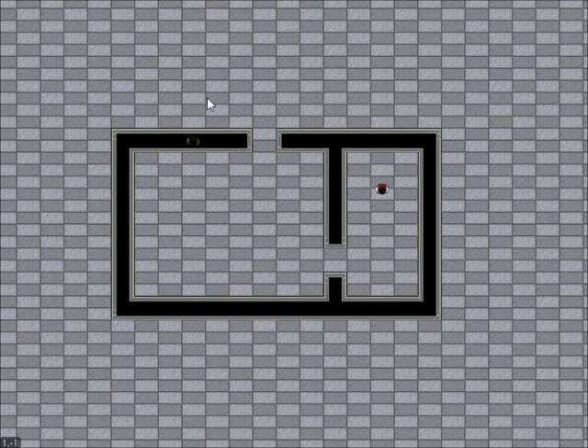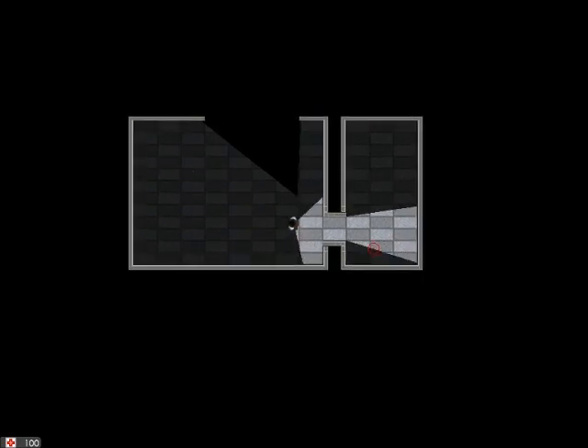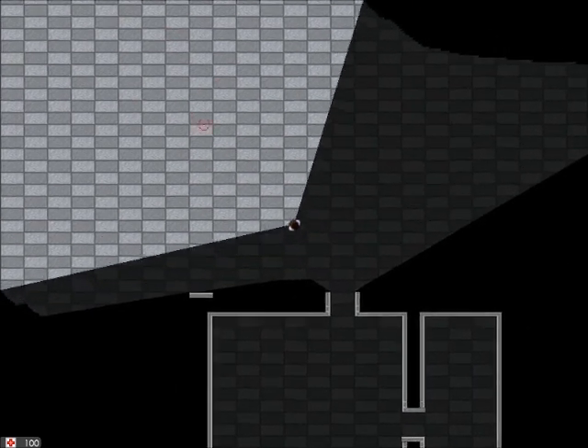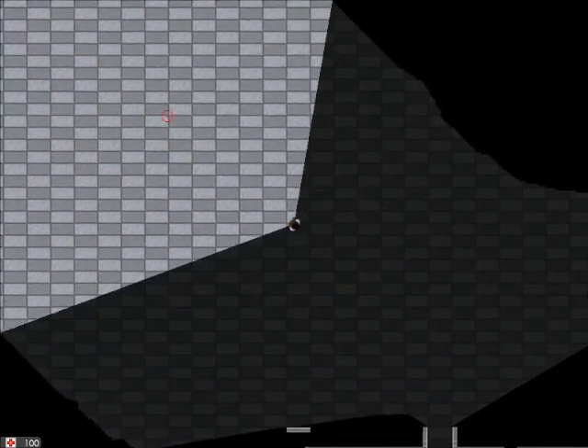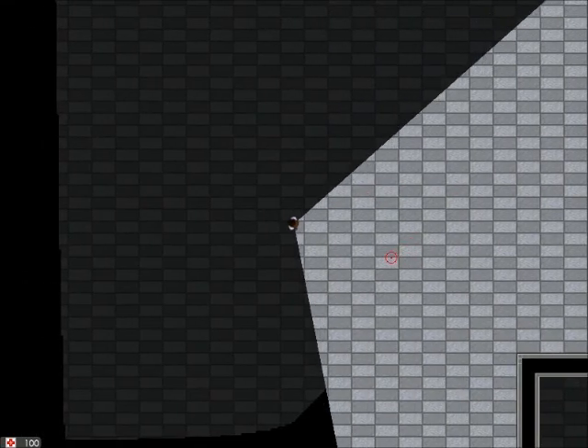It's also very easy to playtest your level now. All you have to do is go up here and hit play, and it drops you right in. So this level right now is pretty bland — there's not really anything going on. We can actually leave the level and go out into the expansive unknown that exists around the outside of the level.